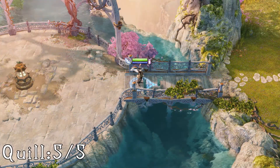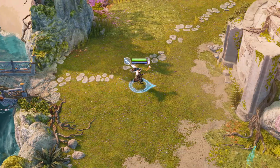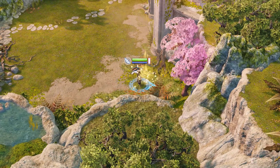The fifth and final one for the hot pools is found just before the end, after coming across the bridge where you fight the two darts. Come down to the bottom where the mantis guard spawns and on the right side by the cherry trees.